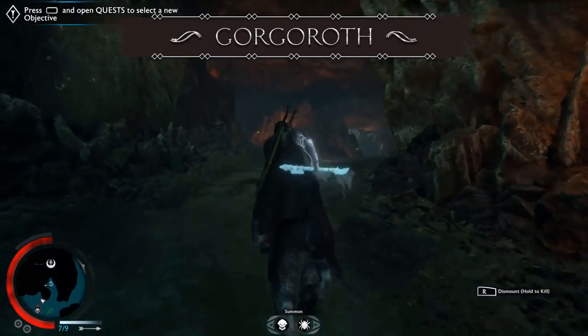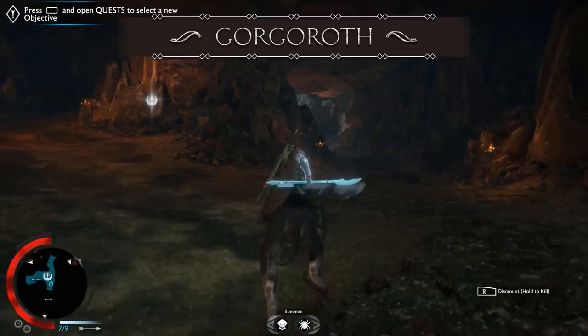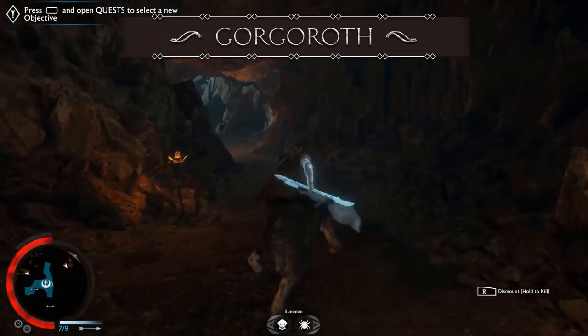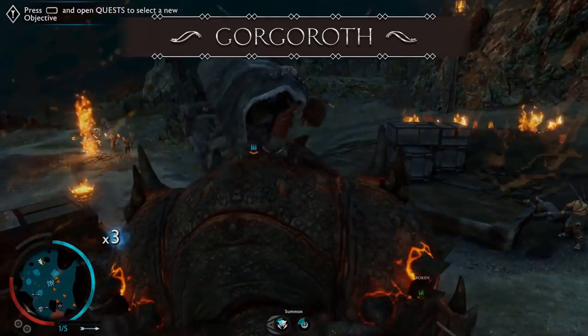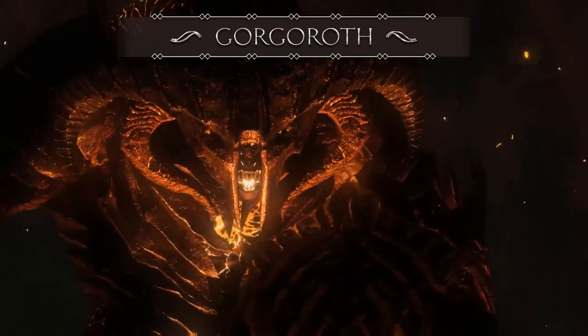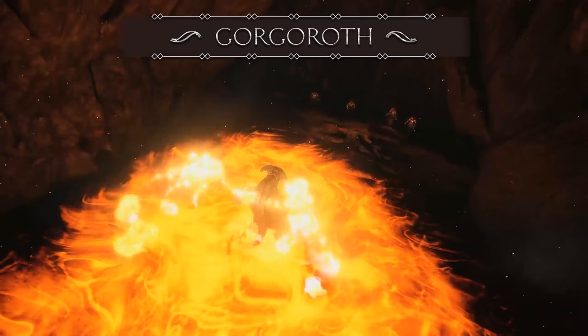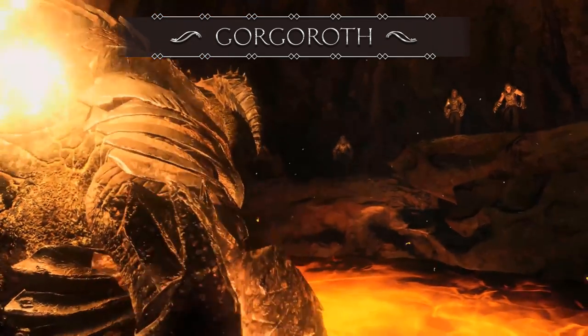The grey landscape is alternated with boiling pools of lava and lava falls. The creatures there aren't the nicest either — besides the regular ones you will encounter fire drakes and of course the legendary Balrog. It's a nice change of scenery as opposed to the greener landscape of Nurnen, and it really resembles Mordor as the heart of darkness.